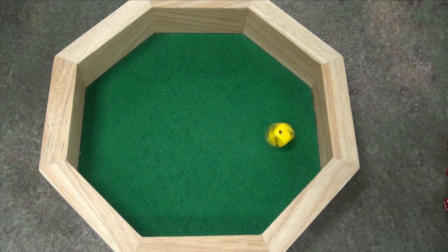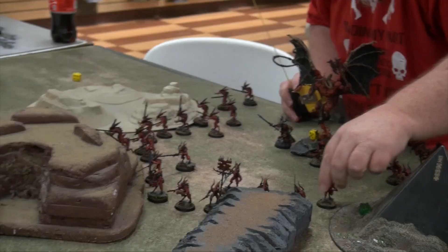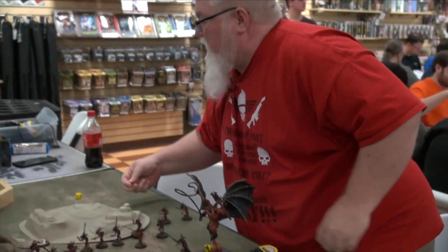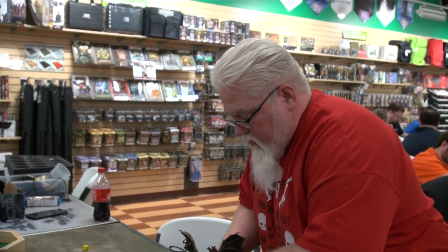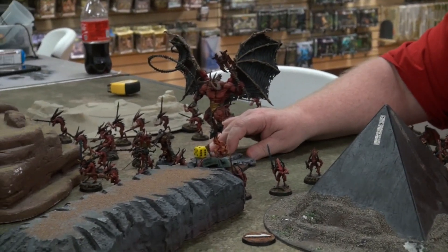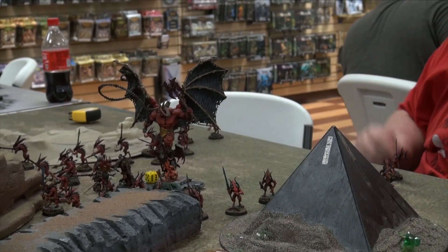Bloodletters are going to advance. The Herald's going to advance as well. Skulltaker is moving nine. Belakor is going to roll up as well, coming over. That was my eventful turn one. My fear against this army is these guys move fast across the table — it's kind of epic, I've got that sense of impending doom as the demons approach the Grey Knights. So we move into turn two. There are five turns in this game. Whoever controls objectives at the end gets three points per objective, one for killing the Warlord, one for ending in the opponent's zone, and one for first blood.